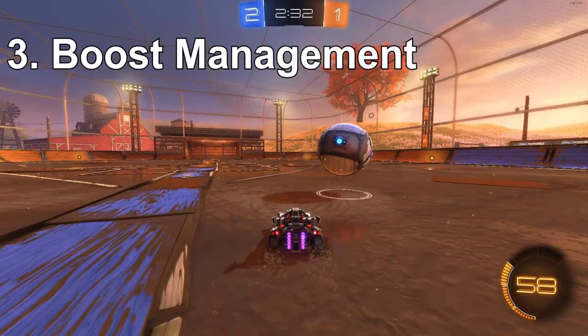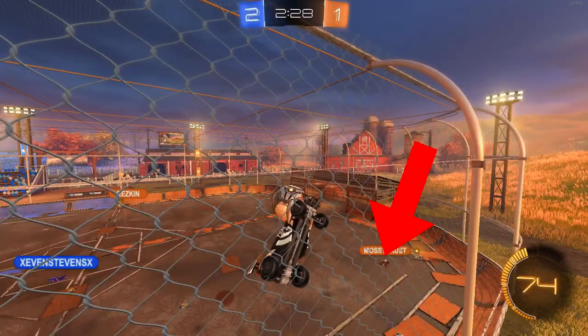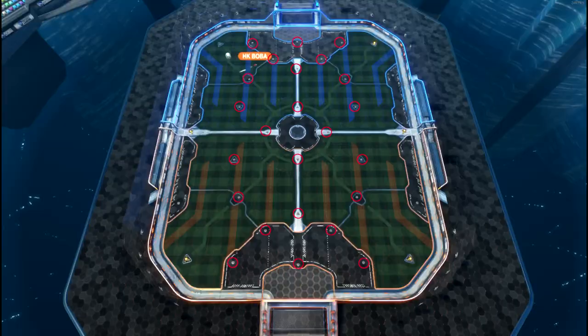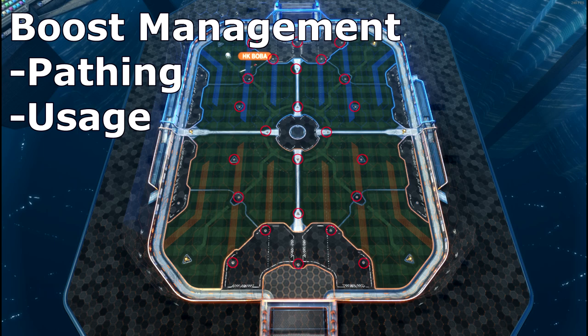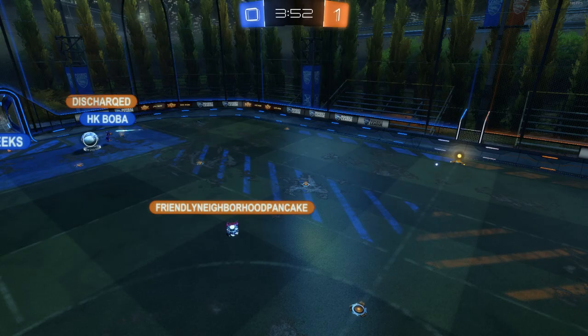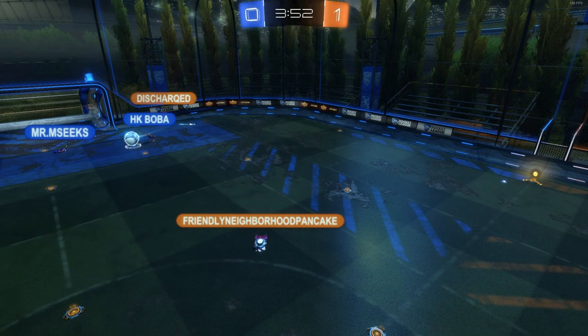Now the real question is: what if I need boost? That gets us to tip number three — boost management. This is probably one of the main reasons you give your opponents too much space, because you're going back for the big boost. Good boost management comes from both good padding and usage. For padding — say you need to go from point A to point B, almost like a connect-the-dots drawing. Connect the pennies to where you need to be and you should be fine on boost. Four to six pennies should be enough to do whatever you want, and going for 100 boost can put you way out of position.